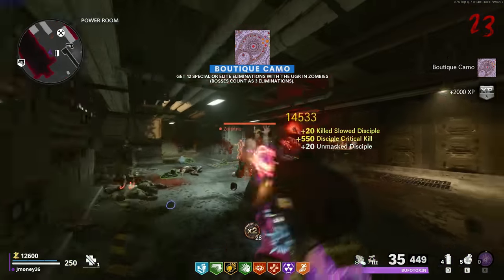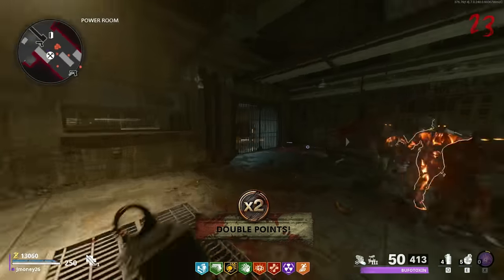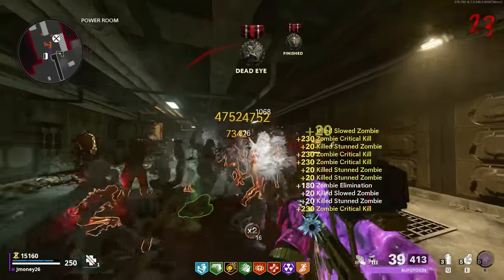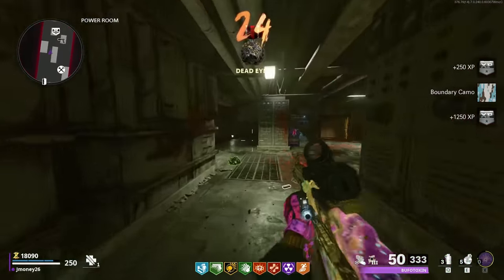Let's grab that double points — look, Disciple gone. Thanks for stopping by so I can get extra camo progress. I want you guys to get a little closer so I can stun you, get all that bonus points from double points and just sweep them. There's our boundary camo — 750 crits. Let's go. We're still keeping on pace. Our normal kills is pulling away a little bit but we're not too far behind.